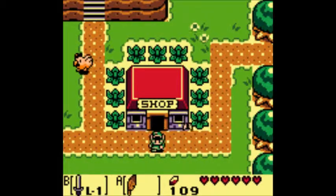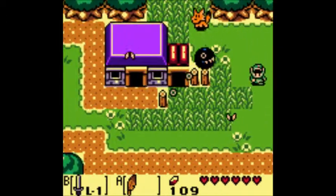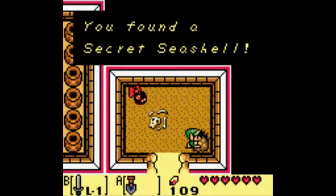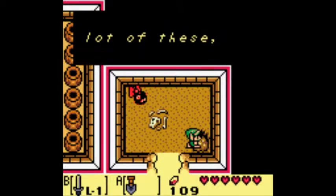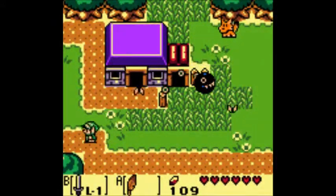It won't end too well for ya. Now from the shop we're going to return to Madam Meow Meow's house, and we're going to want to head into the little shed part on the right. In the bottom right corner, you want to dig, and there will be Secret Seashell number 3. I guess you just have to be really adventure savvy to find some of these - it's sometimes hard to think of where to dig.